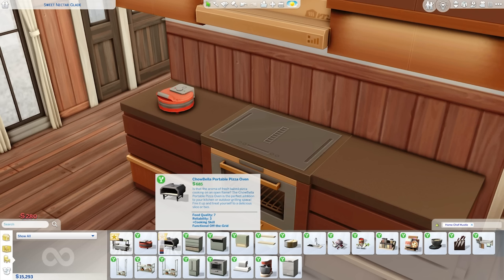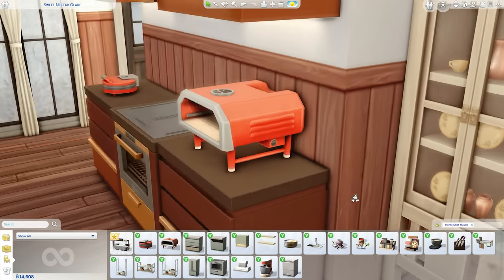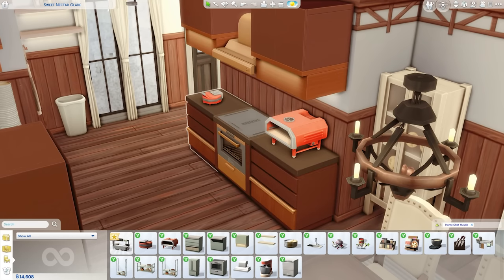There are a bunch of different variants — I think I'm going to throw down the orange one. And of course we have the portable pizza oven. 'The Chow Bella portable pizza oven is the perfect addition to your kitchen or outdoor grilling space — fire it up and treat yourself to a delicious slice or two or three or four.' I'm addicted to pizza, so I already know in real life I'd use this every day, and in my Sims game I'll probably use it every day as well.